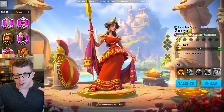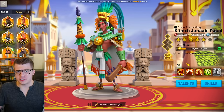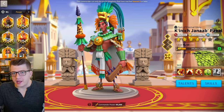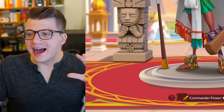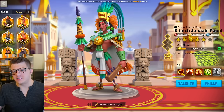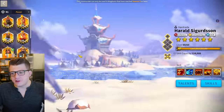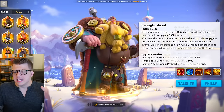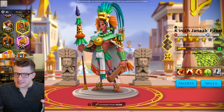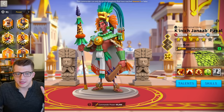Pakal Herald used to be really hard to counter, but now that we have commanders like Boudicca prime, and soon Herman prime, Pakal as an open field commander has really lost his luster. His skill damage is really low, the shield is very weak, and Herald is debuffing his own defense. You can still use this pairing and I do still see people use it, but it's nowhere near as good as it used to be.